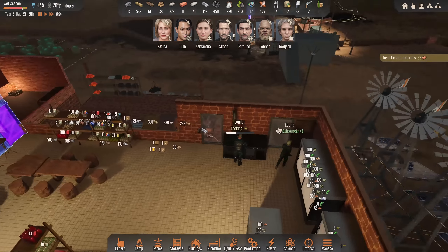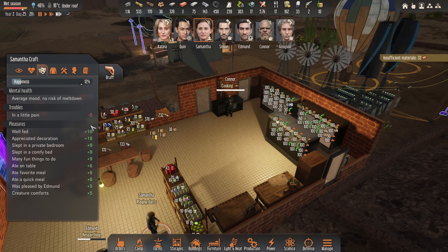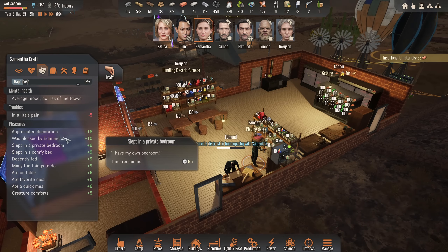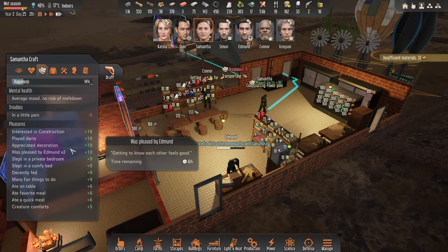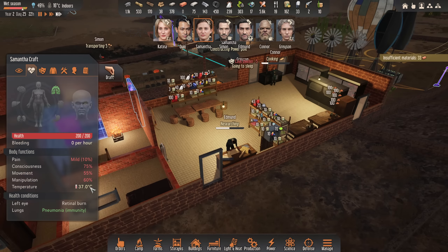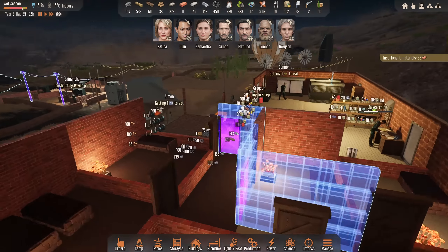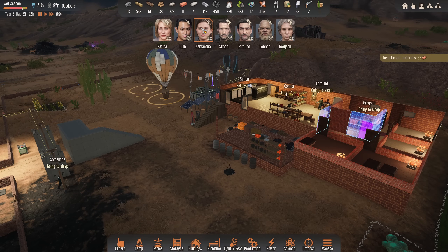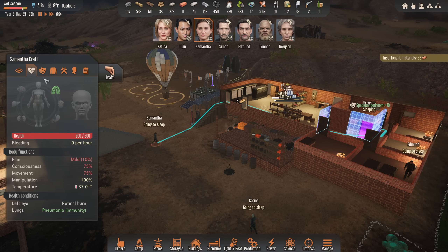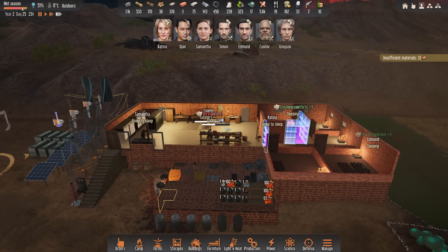Our food stores — okay. Connor's still cooking. Everyone looks pretty happy apart from Samantha. Don't know why she's not happy. In a little pain. You're fine. Just not pleasing some people. She's just a miserable sod. What more can you do? Go to bed, woman.